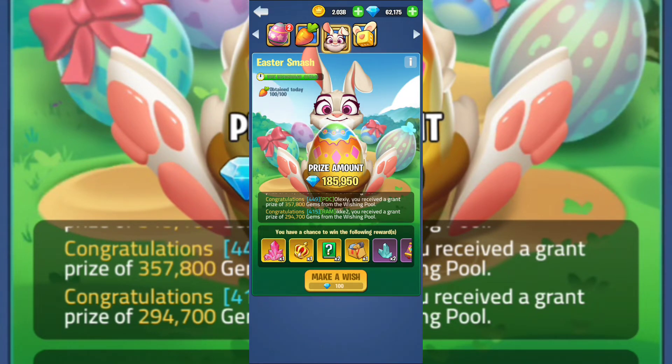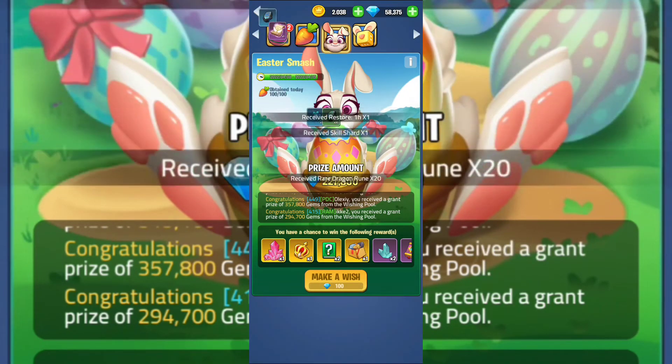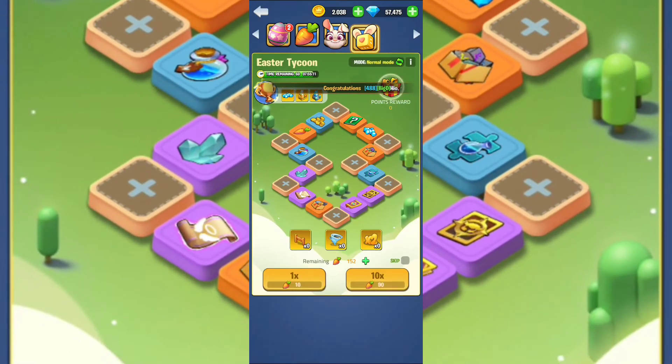I've passed the 100 limit now so it's going to be random. Let's see — shards, shards, no carrots for me. Here's how it works: you're guaranteed to receive a reward each time you crush an egg. Each crush adds 50 gems to the prize pool and your chance of winning also increases. When you win the grand reward you get all the gems in the prize pool. The first 100 eggs each day come with extra carrots; after the first 100 eggs, the bonus items will not be gifted.